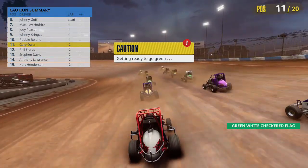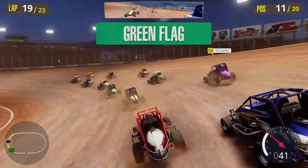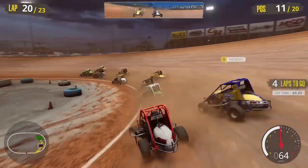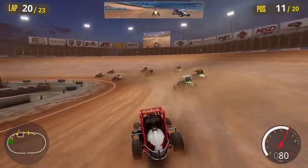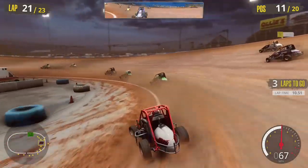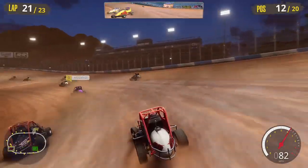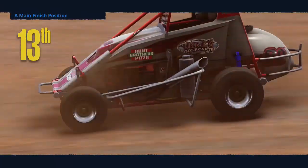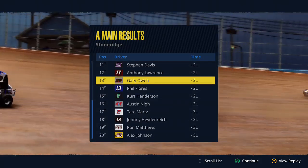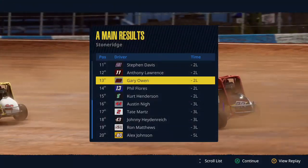We'll see what we can do in this two-lap dash. Tony Stewart is on the front row — it seems like he's been running about second or third this whole race. The green flag is out and we are underway with just two laps to go in our first career A-Main. Going down into turn three approaching the final lap, then down into turns one and two for the final time — we get hit in the bumper, we're sideways on the exit of the corner and lose a lot of control. That completely messes us up through the final corner as well.